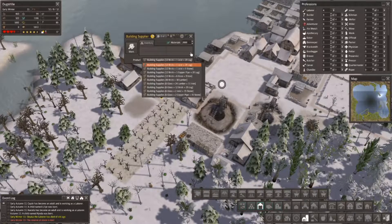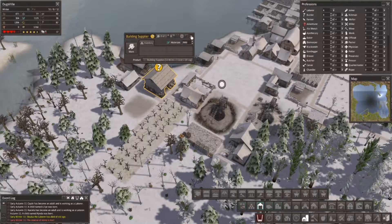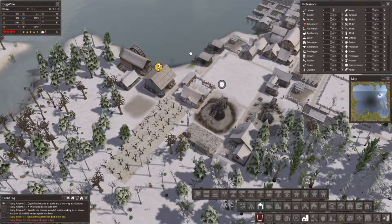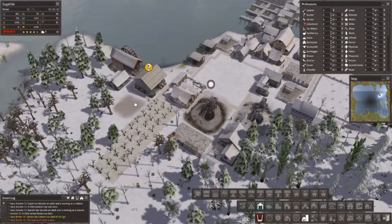There are our building supplies. I'm probably going to have to do brick and lumber or something along those lines, considering what we actually have going right now. Stone is very low — we're building this guy right here. Let's get one person employed there.